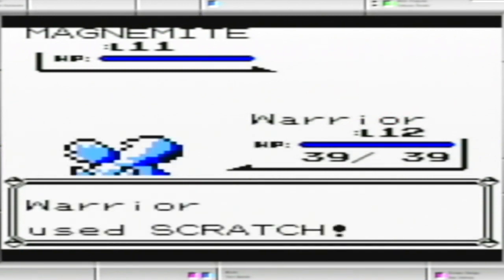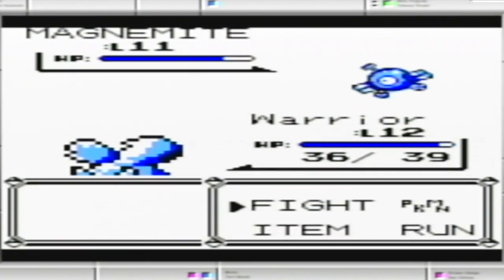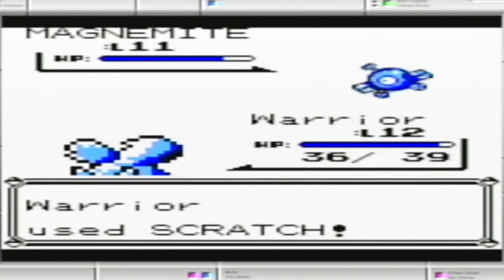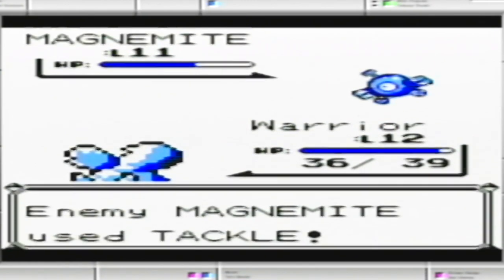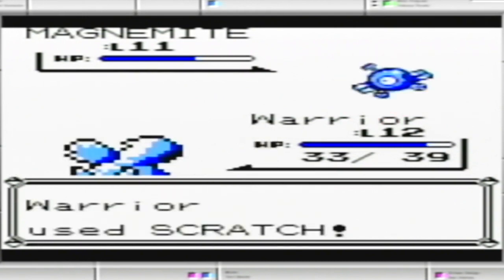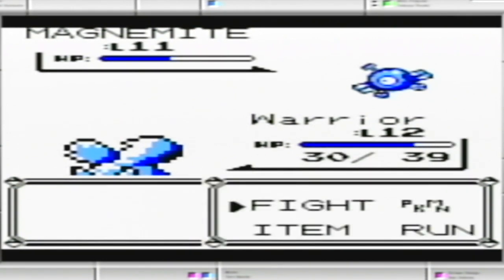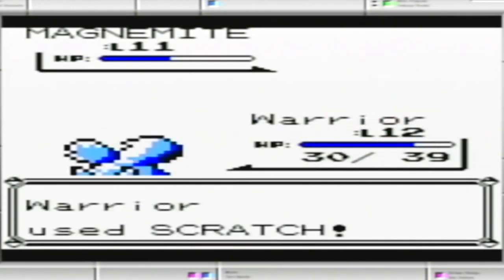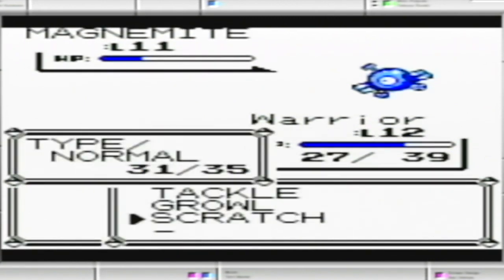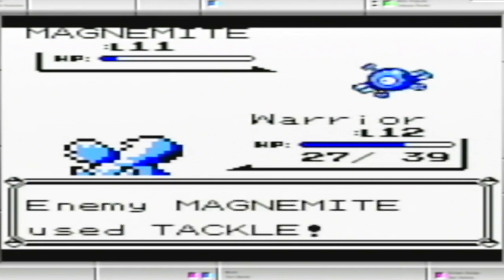That's one thing with this generation of games — when a person just shows up on the screen, there are times where for a split second they're facing the other direction. Anyway, yeah, these are Electric — Magnemite. They don't have any Electric moves though, so I really could have used Squirtle. The very first move is Electric, so I'm going to run off the bat.